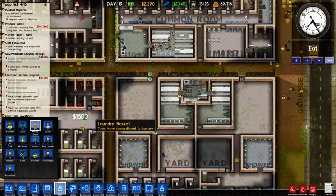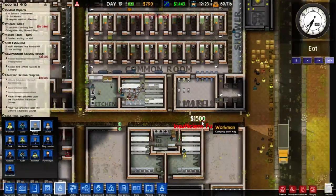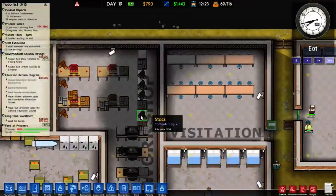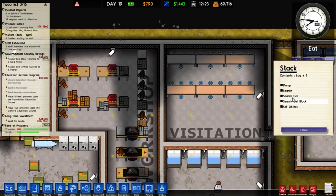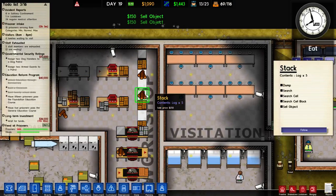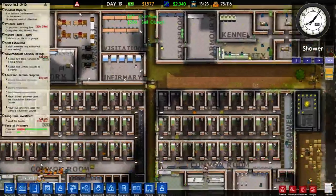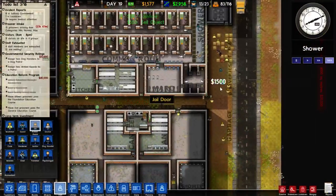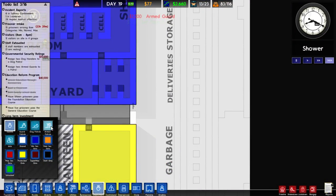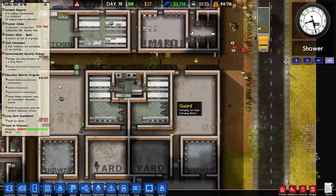Now let's get some armed guards. We do not have enough money to buy a second armed guard — oh no, now we're in trouble. Let's start selling off some of this stuff. Perhaps we can raise one and a half grand by selling off these objects. We did it! And now we can finally buy our second armed guard. Two guards assigned.